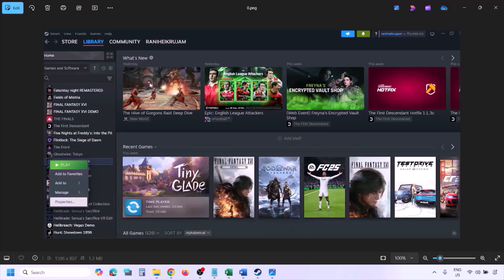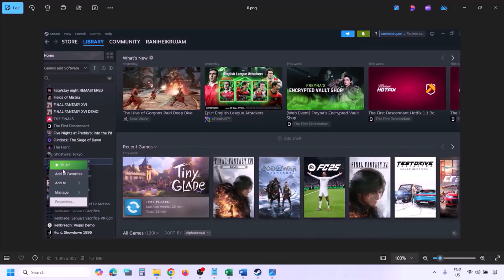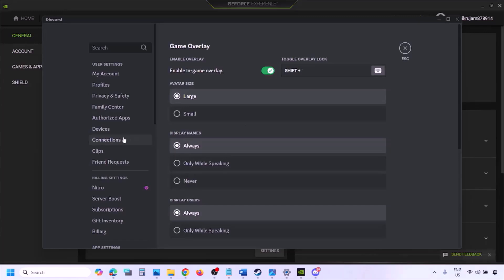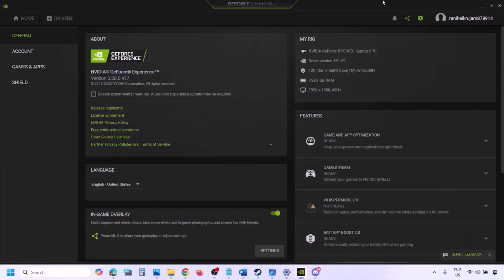To disable Steam overlay, go to Steam, go to Library, right-click the game, select Properties, go to the General tab, and turn off 'Enable the Steam overlay while in-game.' Also, if you have Discord running, go to Discord Settings, go to Game Overlay, and turn off 'Enable in-game overlay.'